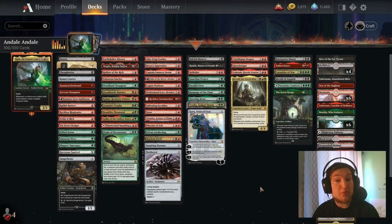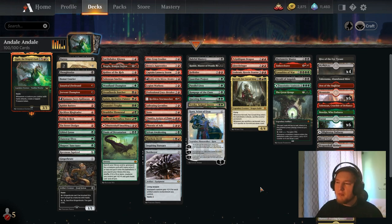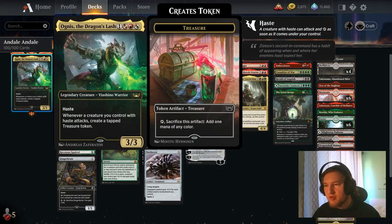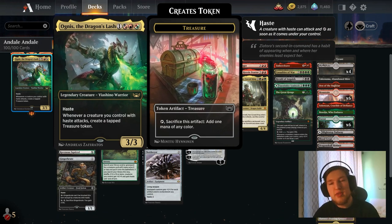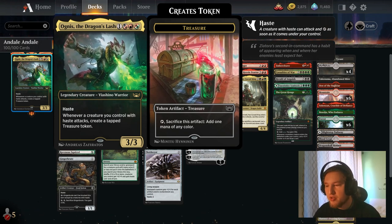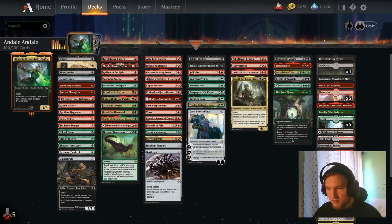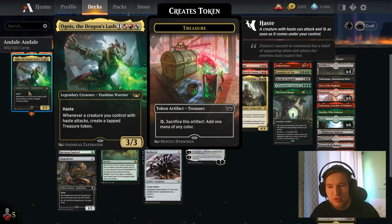Hello YouTube and welcome to this fine day. Today we are going to have a look at Ognus the Dragon Slash in Historic Brawl. The deck aims to win by playing the commander and a bunch of haste creatures, creating a ton of treasures and then having various synergies with it. Ognus the Dragon Slash is a 4-mana 3/3 with haste, and whenever a creature you control with haste attacks, it creates a tapped treasure token. So you create a treasure token for each creature you attack with. You have Gingerbrutes, Earthshaker Khenras, just all the good haste creatures. You set up your board, you attack, and you just create treasures.